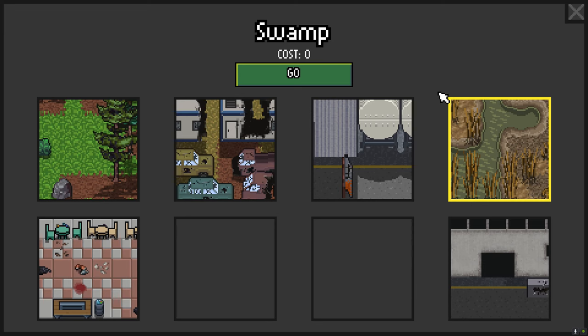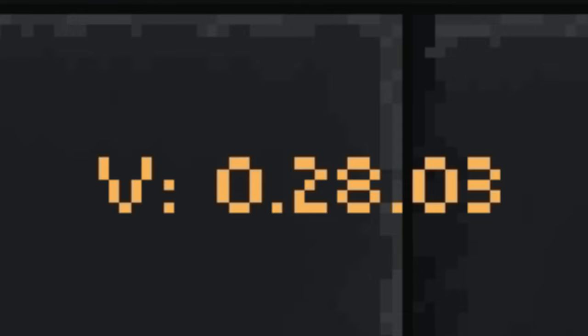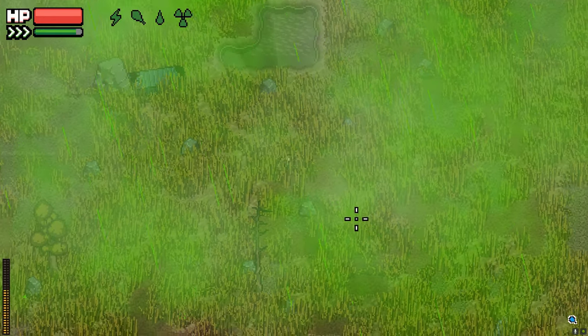New map time — going to the swamp now. This video took so long to make that a new update came out: 0.28. One of the new things is radioactive rain, which I got immediately.